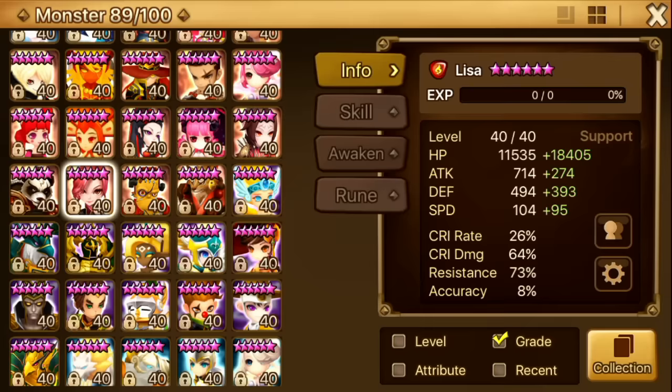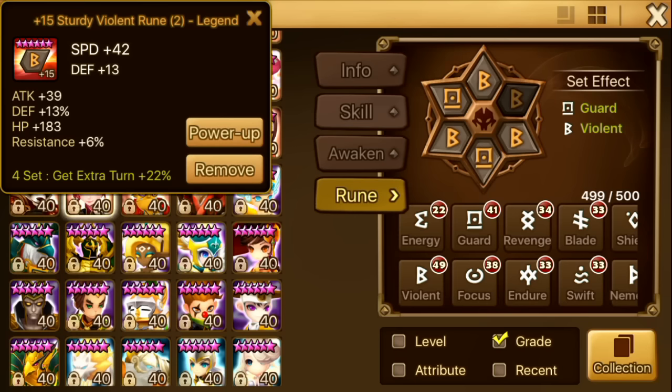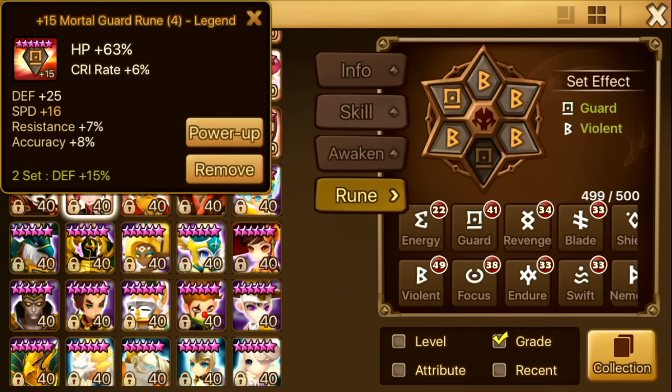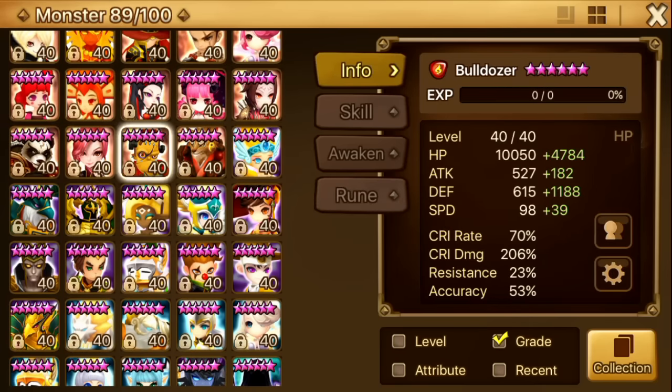This is my Lisa — my raid cleanser. She used to have like five less speed, and for the past month I've been farming dragons and she picked up a little bit. Now she has 199 speed. Some people use her for dragons but you would need more than 8% accuracy to use Cutting Magic reliably there. She's on speed, HP, HP — Violent Guard — and she does pretty well in raid.